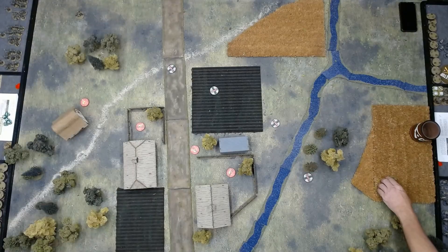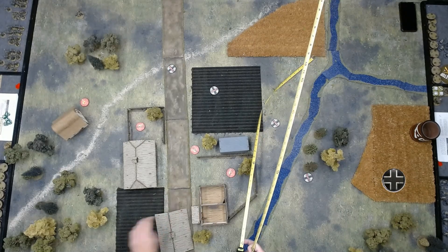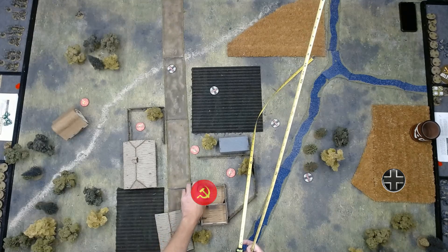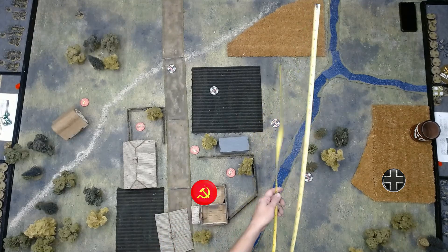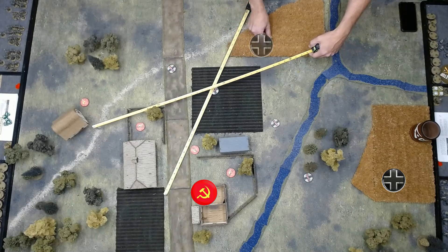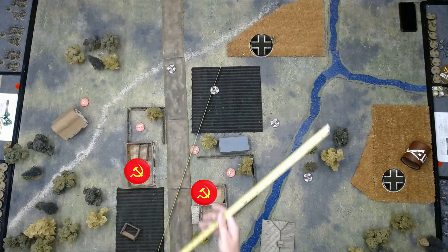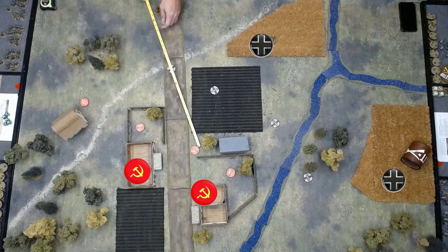German infantry tasked with clearing the Kessel around Yartzevo have encountered a Soviet platoon in a small village. The Germans, commanded by Tyson, will be bringing a medium machine gun and a pre-game barrage with their six support points. Meanwhile, Will's Soviets will be bringing a Maxim machine gun, a 76mm regimental gun, an entrenchment, a medic, and a minefield. The Germans are the attackers and received five free moves at the start of the patrol phase. Force morale for both players is nine.